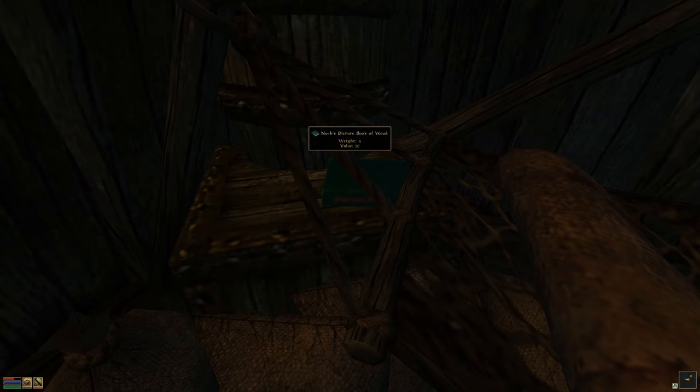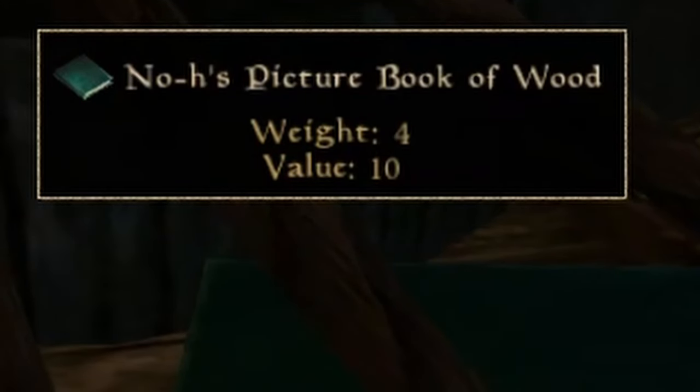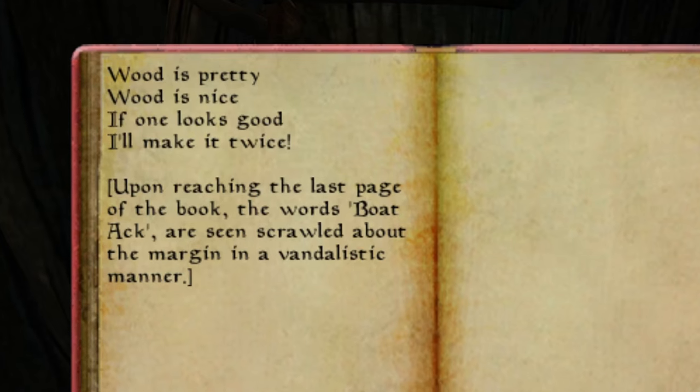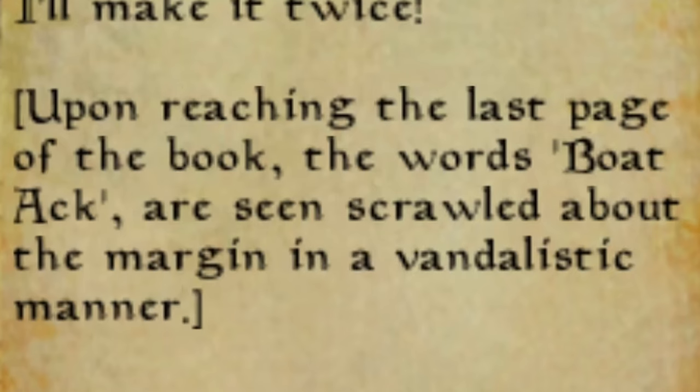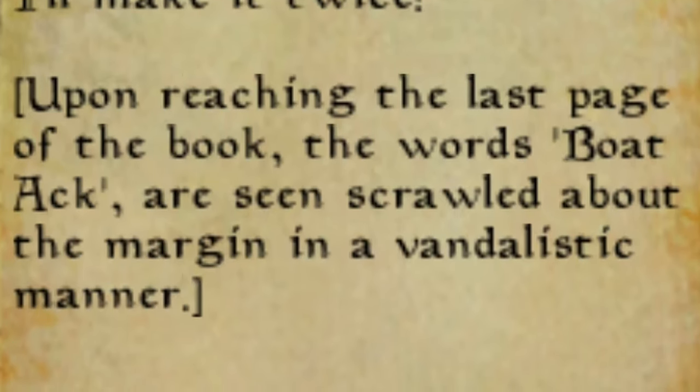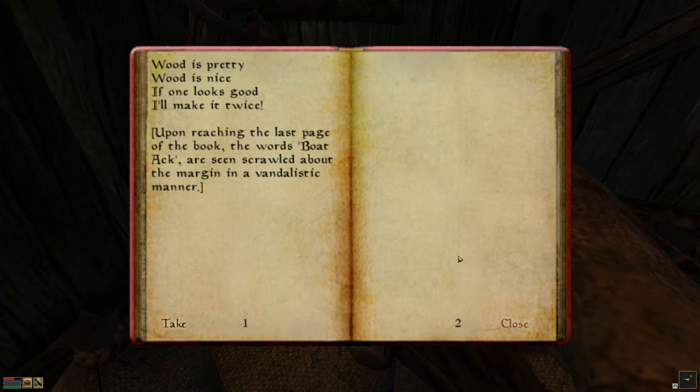There's a crate with stuff in it, but there's a book called 'No-h's Picture Book of Wood.' Upon reaching the last page of the book, the words 'boat act' are seen scrawled in the margins in a vandalistic manner. I believe this is an inside joke referencing something on the Bethesda Softworks forums back in the day, but I don't know for sure and I refuse to do any research - research is for stupid people.